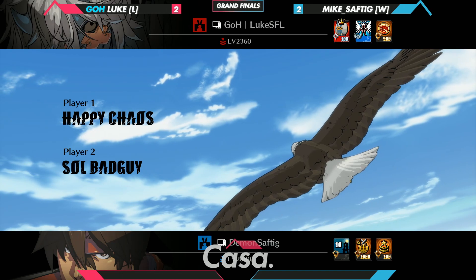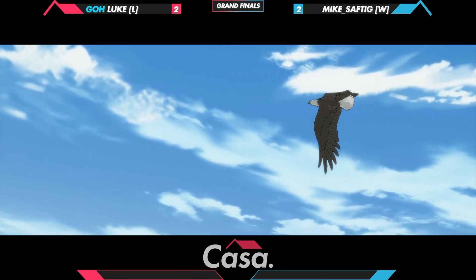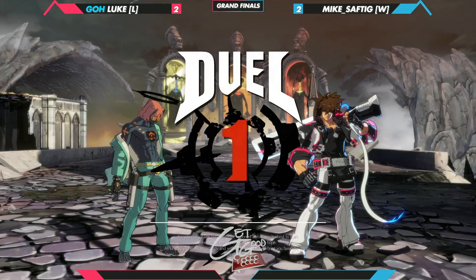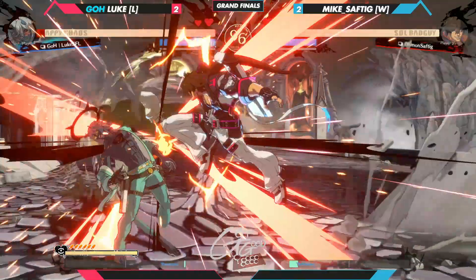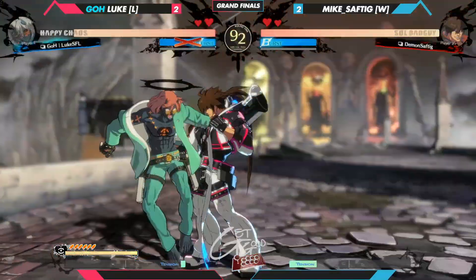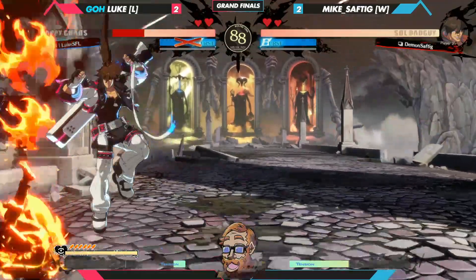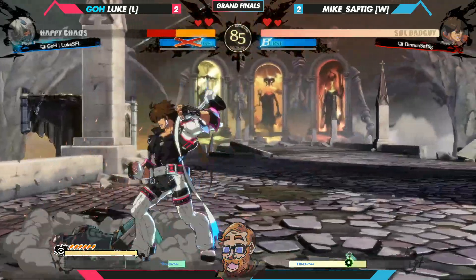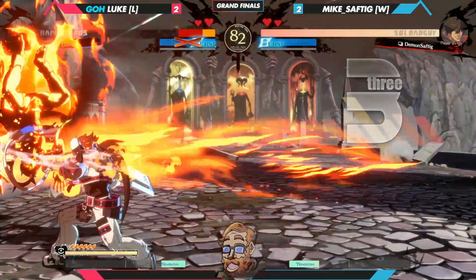Luke still has a very real chance to bring this to a new set — as long as Luke is able to keep their distance and maintain that pressure. Really anything is possible here since these two players entered the tournament. The walkback is key, because Luke will go for too much pressure so many times. Walk back, get out of it, force them to whiff, force them out of their comfort zone — and force them to hold this air throw. Catching every defensive and offensive move, and Mike Sefcik has found the answer.